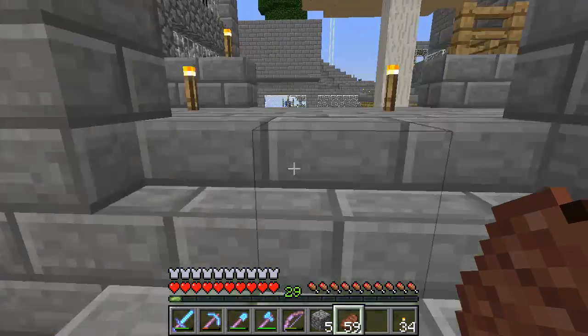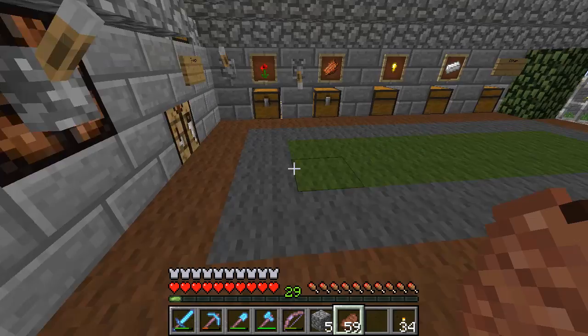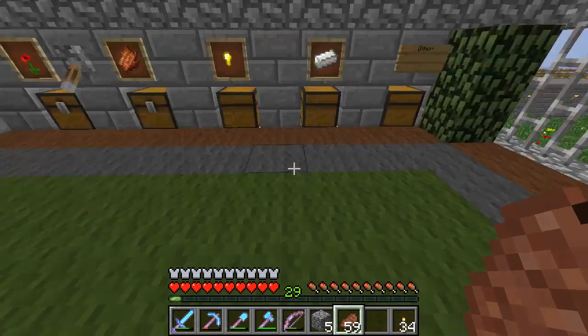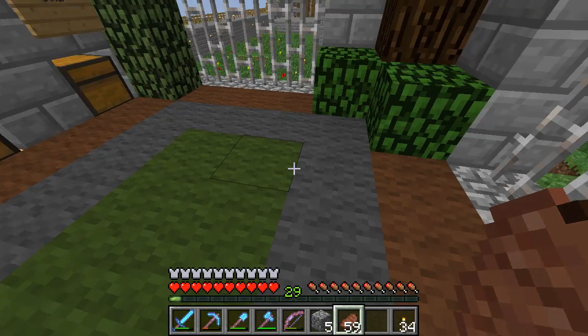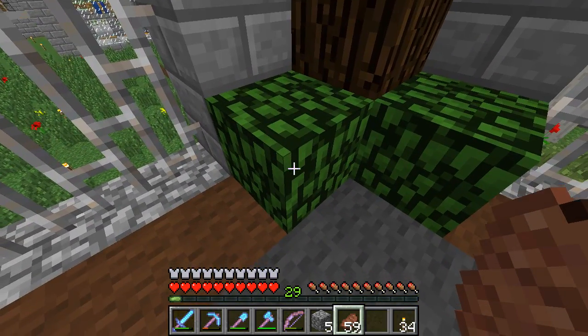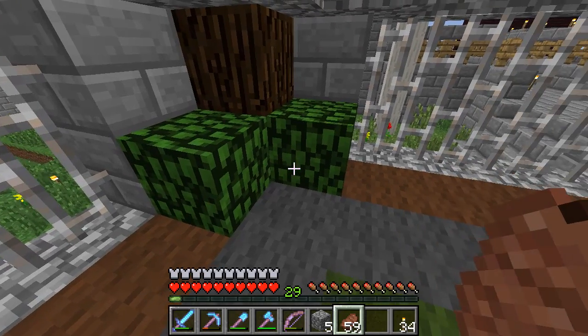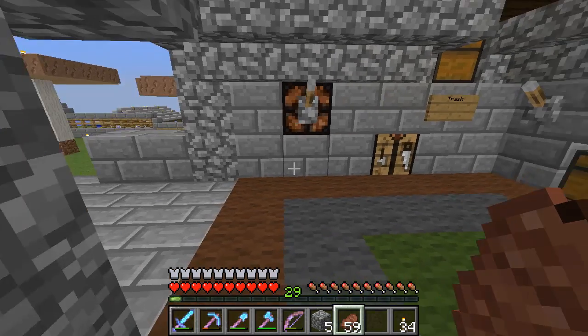I don't have to jump on dirt blocks anymore — I'm in range of a beacon. I've got carpet down, and there's lighting under the carpet — hidden lighting using the cauldron trick. If I had fancy textures on you'd be able to see it, but I'm not going to show that now because it really drops frame rates when recording.